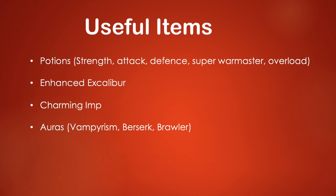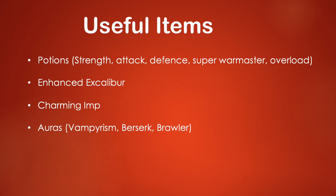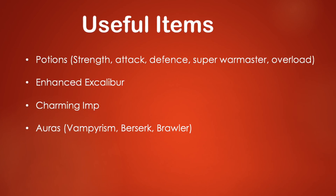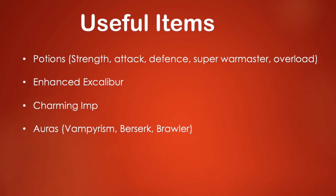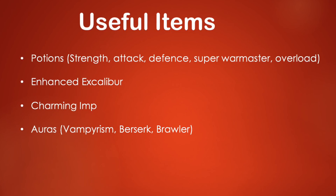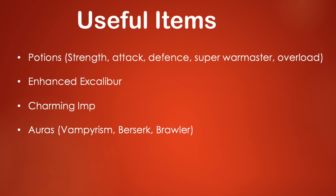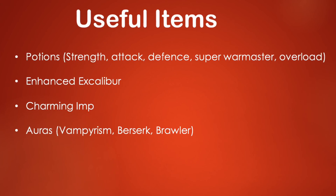There are a few useful items to know about before training melee. Potions are really useful — you'll want strength, attack, and defense potions, or super warmaster potions if you have the money. With 96 Herblore you can make overloads, which are the best stat-boosting potions. Enhanced Excalibur is also useful — you get it by completing the Seer's Village Elite tasks, and it lets you heal life points every 5 minutes.